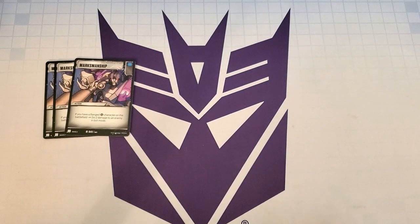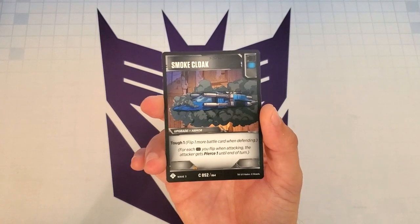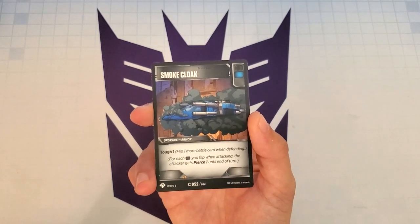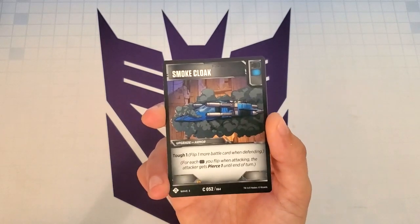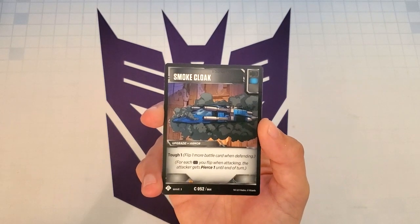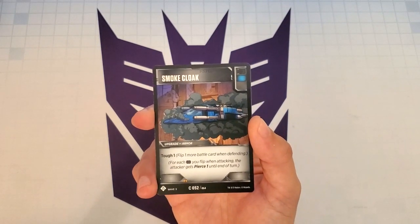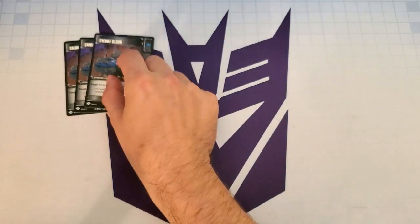Those are all the battle cards that help us deal damage. Now let's look at the rest of the deck — cards that just help our situation. The first one is Smoke Cloak — it's an upgrade armor with a black and a blue icon, so we're getting Pierce 1 on our characters when we flip this during battling. It gives our character Tough 1. We do want to mitigate some damage — the less damage we take the better. This is in here in case we need to survive a little longer. We want to be playing weapons primarily, but in those situations where we need the extra armor we have this. It has a black icon, so I put three copies of Smoke Cloak in the deck.